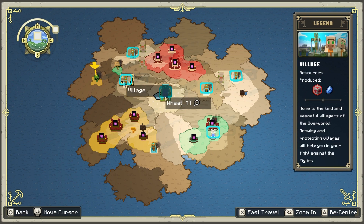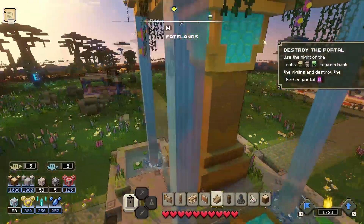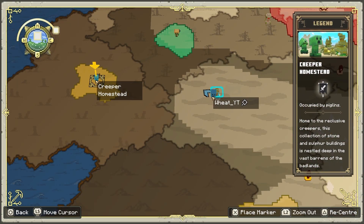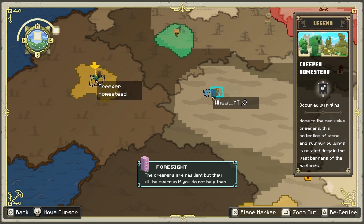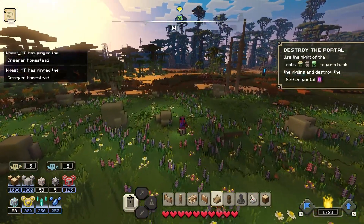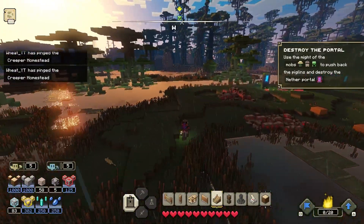In today's video I'm going to show you how to get the Excitable New Friends trophy in Minecraft Legends. This is basically forging an alliance with the creepers. I've just fast-traveled to this location and you want to head over to the creeper symbol — the homestead. Not only will you get the trophy but you'll also get the creepers as your alliance, which are really good for fighting enemy bases, especially when they explode.